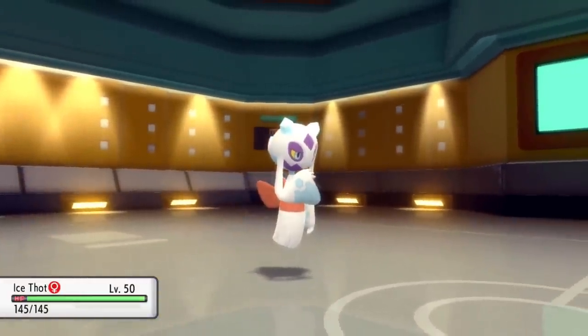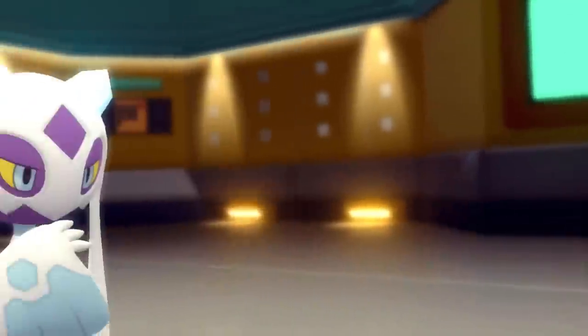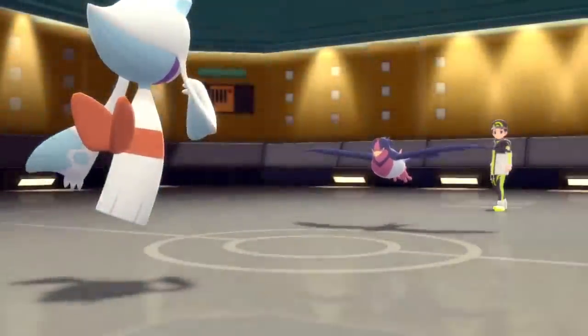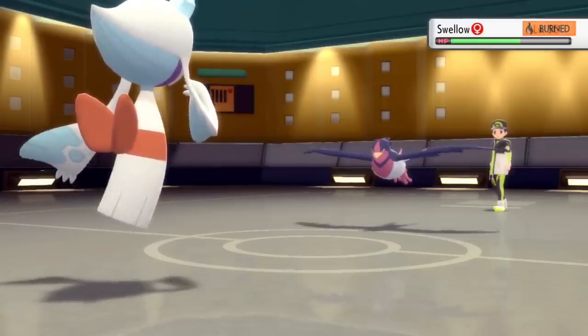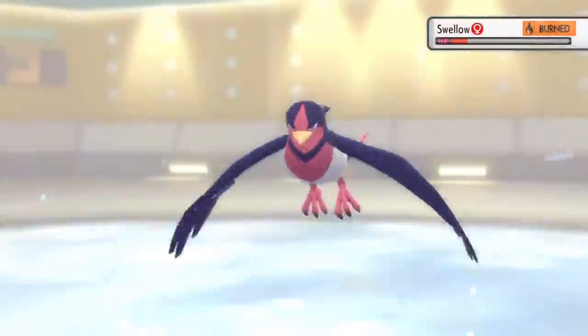Froslass still has that Focus Sash intact. I could bring this thing in, basically get knocked down to one and ensure I'm able to kill the Swellow with an Ice Beam. Plus once I'm knocked down to one I'll be speedy enough to outspeed some things and potentially get some damage later on. So I go for the Ice Beam — luckily they stay in and just go right for that Brave Bird, probably just seeing the KO. But I got that Sash, so that is amazing. This thing gets Cursed Body just as a nice little kick before it faints. An Ice Beam takes care of it and that's another big threat out of the way.